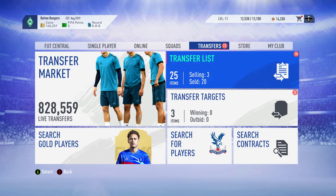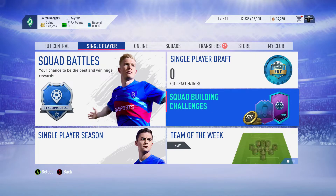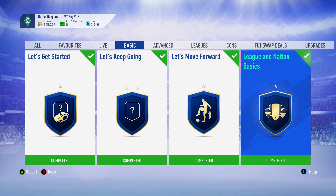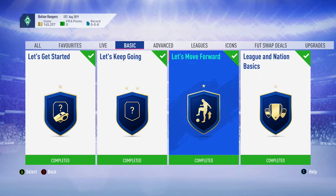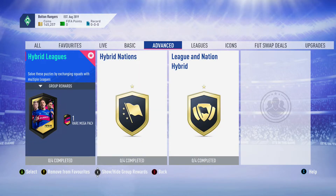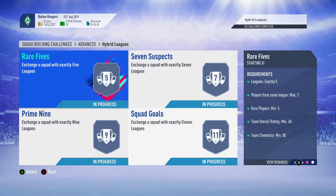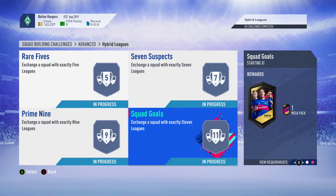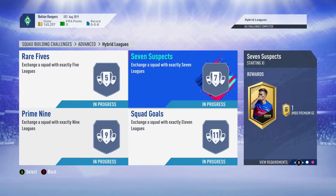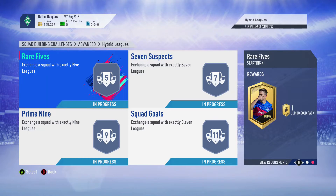What we did in this episode is we completed some of the advanced SBCs. Last episode, we finished the League of Nations basics — all of the basic SBCs. In this one, we have the advanced SBCs, so we did Hybrid Leagues. We get a rare mega pack for the whole thing — 55k, 35k, that's 90k of packs, 135k, 15k, 150k, plus whatever a jumbo gold pack is worth.